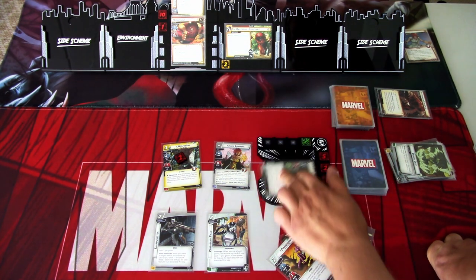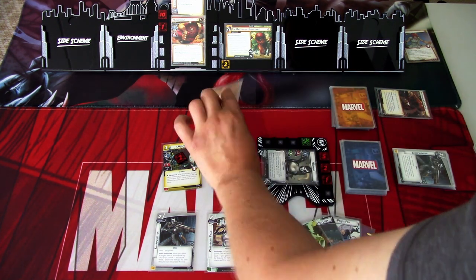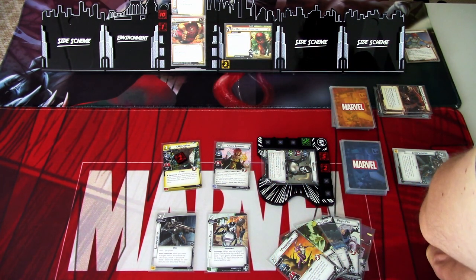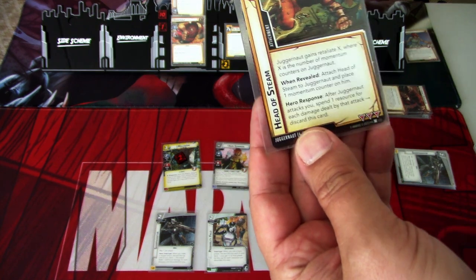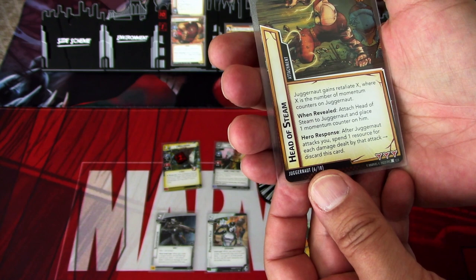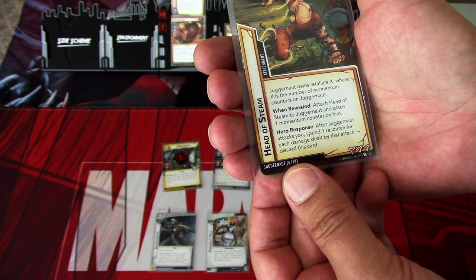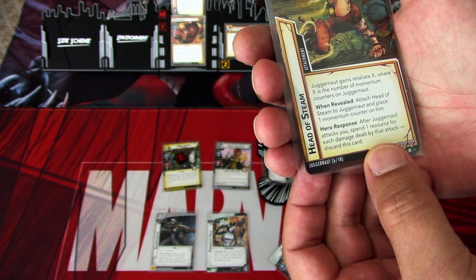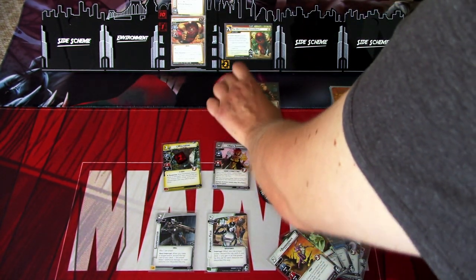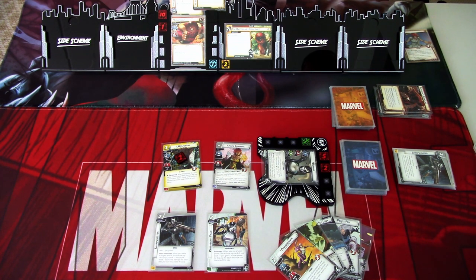We get plus one to our defense, so two plus three — that is enough to inflict one damage on us. Then we get an encounter card: Head of Steam. Juggernaut gains Retaliate X, where X is the number of momentum counters — so it is zero, luckily. When revealed, attach Head of Steam to Juggernaut and place one momentum counter on him. Hero response: after Juggernaut attacks, you spend one resource for each damage dealt by that attack, then discard this card. Juggernaut gets one momentum counter and this is attached. We need to get rid of that.